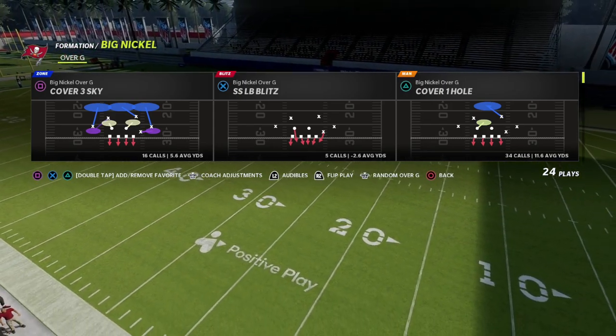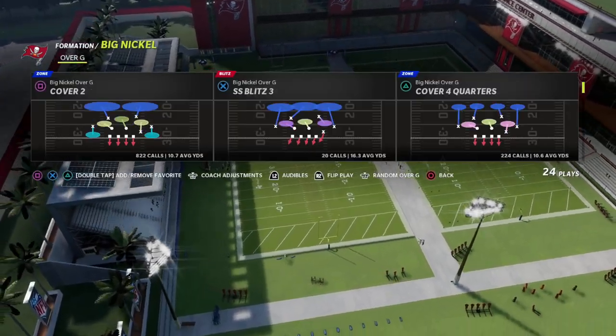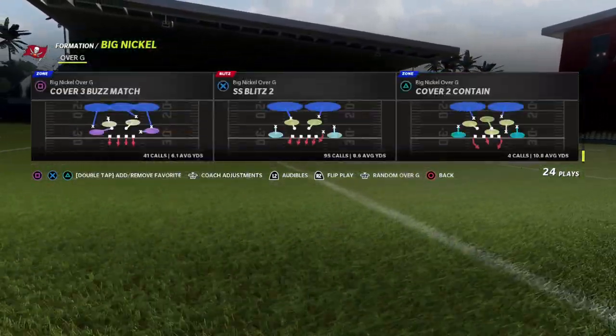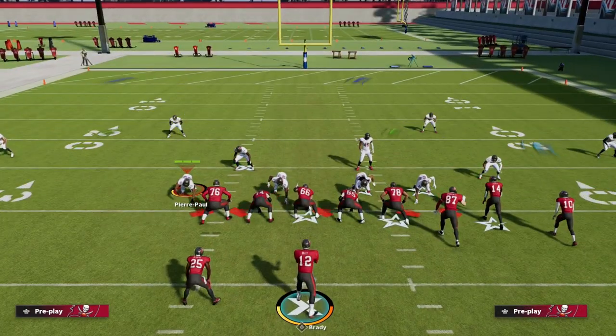Today we're going to show you a real simple mini scheme. This is the Strong Safety LB blitz that we have in our audibles, and we also have the SS Blitz 2. Those are going to be our two main blitzes for this defense, and we're going to come out in SS Blitz 2 for consistency.